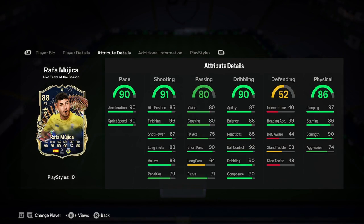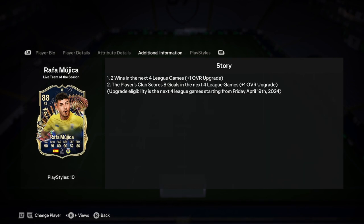Dribbling is great though — 90 ball control and 90 composure, which is a little bit lower than we want at this stage of the game, but it is okay. Attack positioning is decent. Defending's good too, with 99 heading — that is insane. Physical is really good as well.